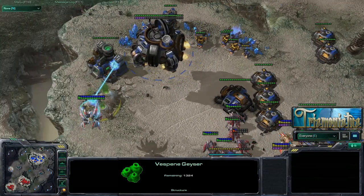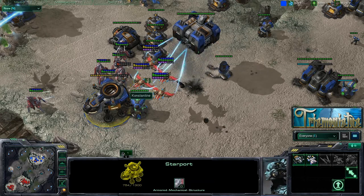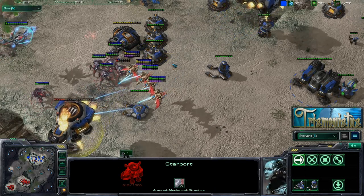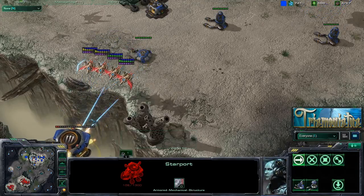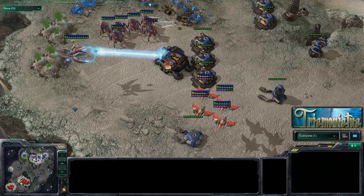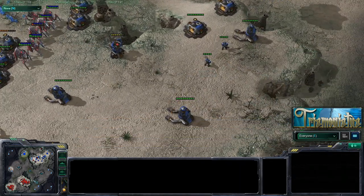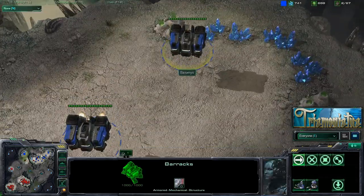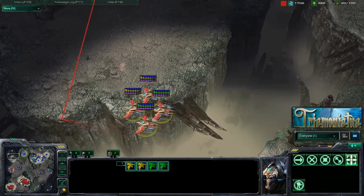He's going to lift off and try to pull something off here, but I just don't see it happening. He's got two medivacs coming out — probably not the unit you want right now. And he just cancelled and lifted. It's probably smart to cancel them. But another nice thing about having phoenixes is they can permanently shoot units that are flying away.